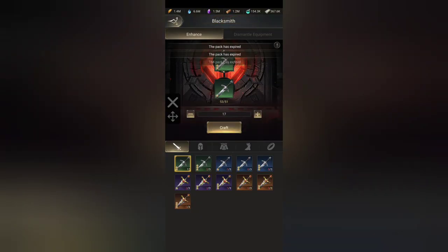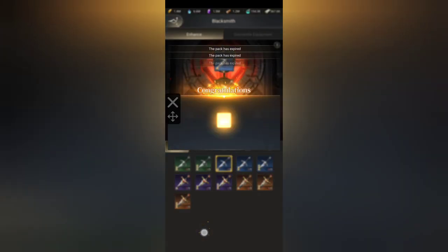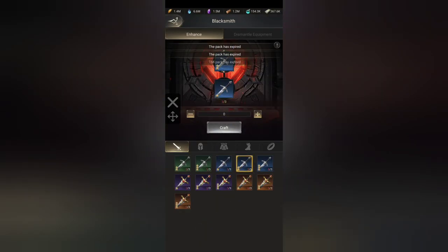As you guys can see, for the blacksmith, when you go in here, there is some different stuff that you can see. The quickest way to check if you can build stuff is if you don't see any red numbers. Right now it says two out of three, one out of three, and zero out of three. So you just work your way up to see what you can build.